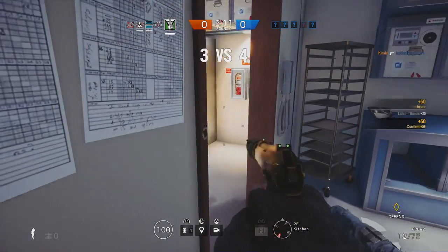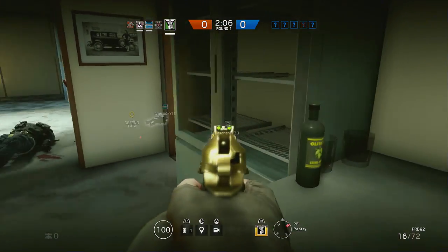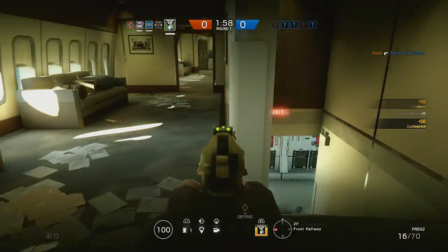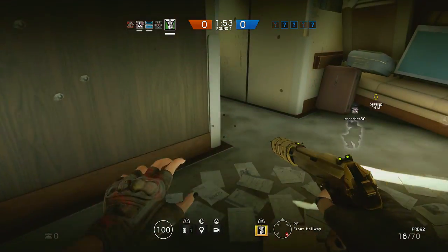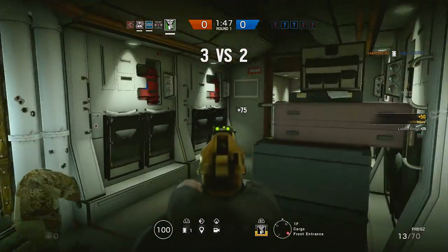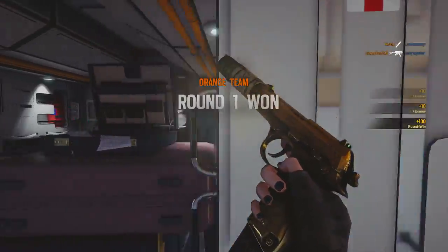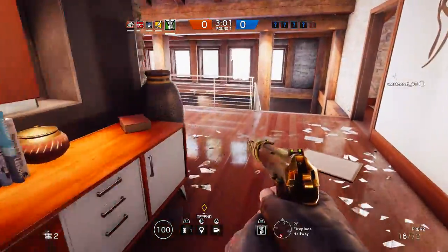When it comes to Silent Step, you pretty much always want to be using it whenever you're running around the map mid-round. How I make sure I always have the ability available is that I move in spurts: hide somewhere, turn on Silent Step, run to the next spot, turn it off, and wait for it to refill. Rinse and repeat. You want Silent Step on at all times while roaming so that whether you expect an enemy or not, you'll have the jump on them.